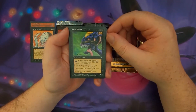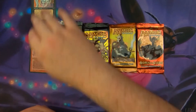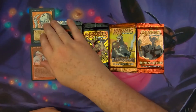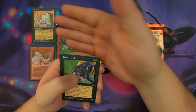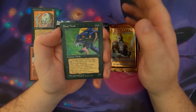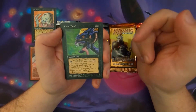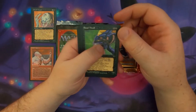Basalt Thrall — that's our highest-costed black creature from this set right now. Thrall Wizard is our highest black converted mana cost creature so far. Then we've got Basalt Thrall, which is only 2 black mana so it doesn't beat that one. It's a 1/2 for 2 mana that says: sacrifice Basalt Thrall to add 2 black to your mana pool. Play this ability as an interrupt.